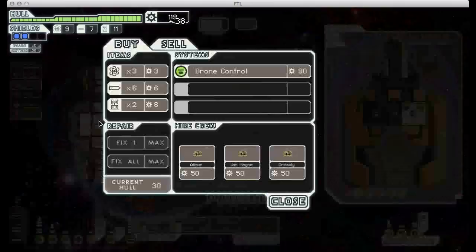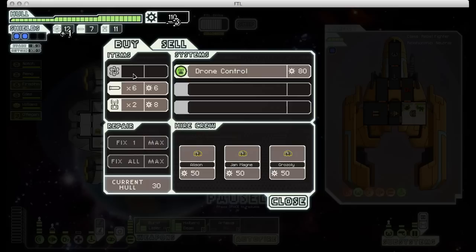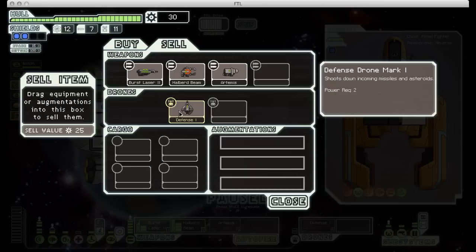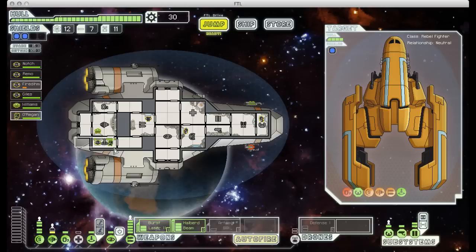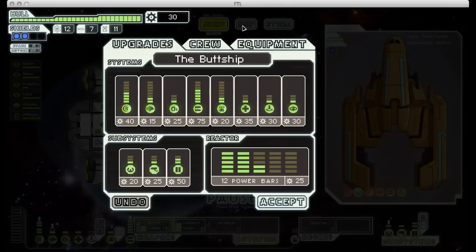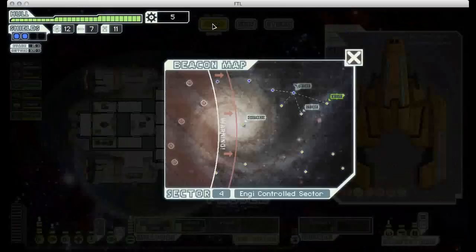We successfully saved the space dock. We get some nice scrap, and it turns out that space dock was also a store. There's not too much here that I actually need, but I'm going to top off our fuel. Now is probably a good time to buy drone control since I can afford it. When you buy drone control, it gives you either a defense drone or a system repair drone free with the controller - we got lucky and got a defense drone, which I find much more useful than system repair drones. I'm making sure to bring my guys back aboard before I jump away and send them to heal up. I'll also spend the last of my scrap on one more reactor upgrade so I can have all my systems powered at the same time.